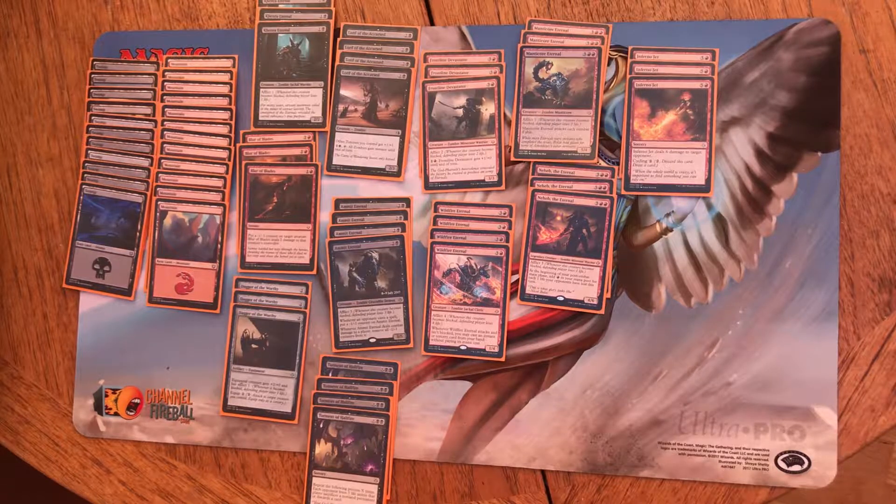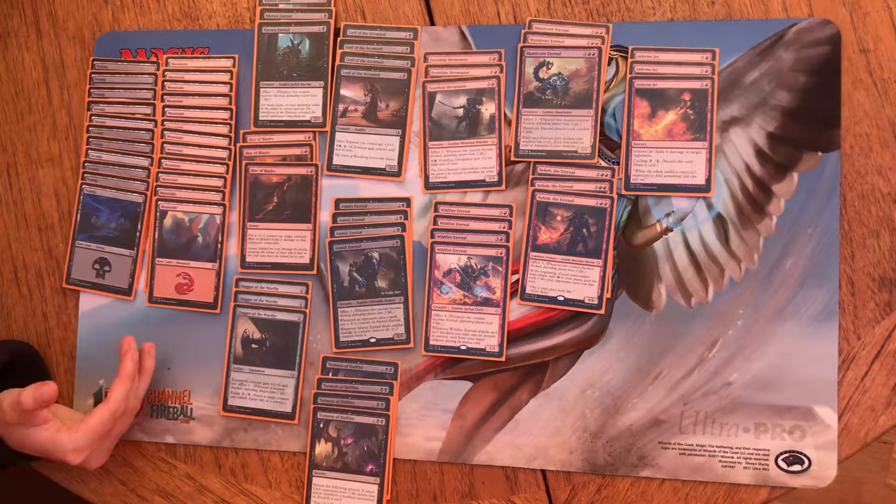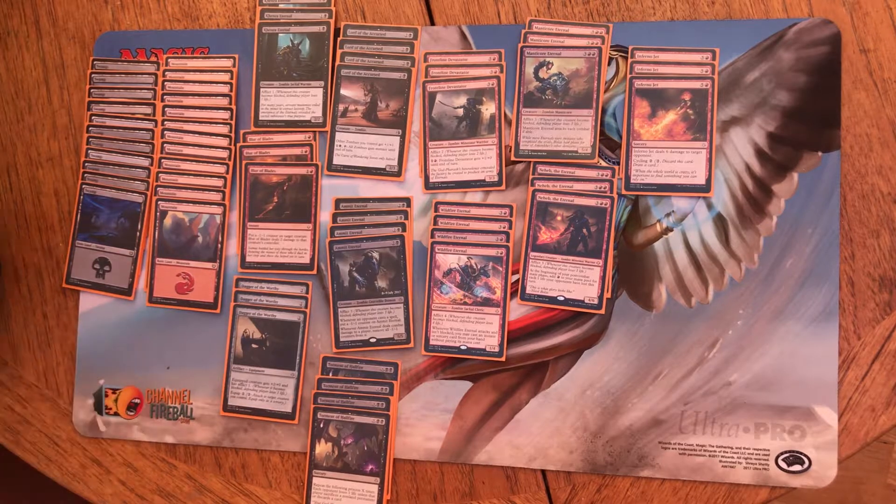So this deck is relied mostly on the idea of playing into aggression, since it's centered around affliction. The main benefit of the affliction mechanic is that they'll be taking damage whether or not they block you at all. This deck is running with 11 swamps and 12 mountains, which is slightly heavier into red. You can feel free to improve your deck with dual lands if you feel so — I just tend to be cheap about these things.